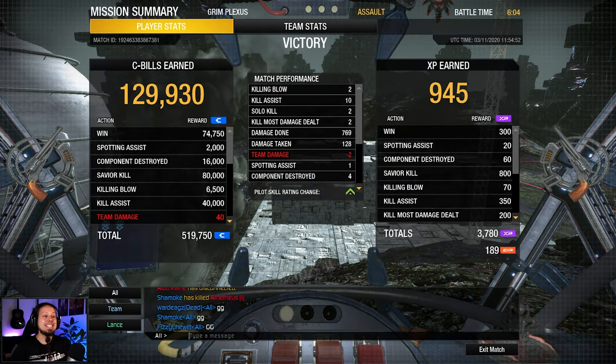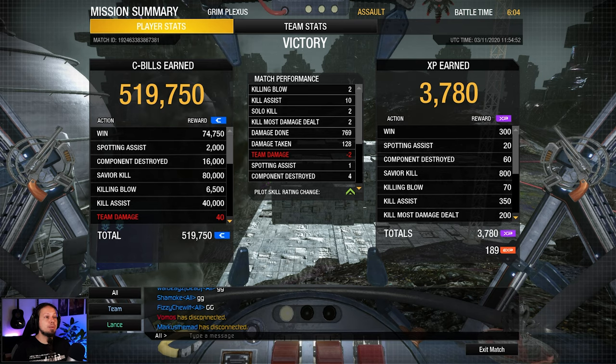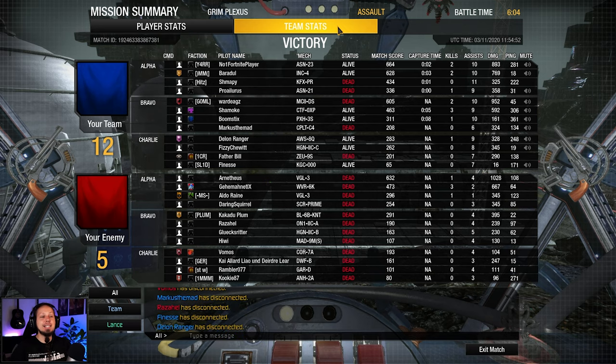That was a crazy fight — we lost the side torso, which was super unfortunate. That one stray shot — or maybe aimed shot — at my side torso, and then the Annihilator crippled our damage output quite a lot. But we were able to get 769 damage done anyway. Got two killing blows, two kill most damage dealt, 10 assists, 128 damage absorbed, and four components destroyed. That's our daily dose for today — I hope you enjoyed it. If you did, don't forget to leave a rating, subscribe to the channel if you want more, and I hope to see you next time. Goodbye.